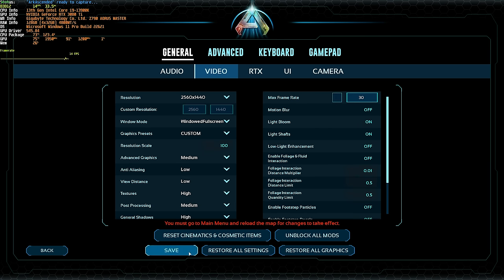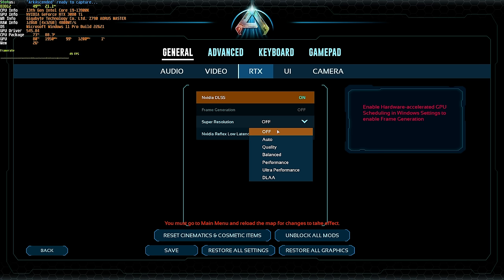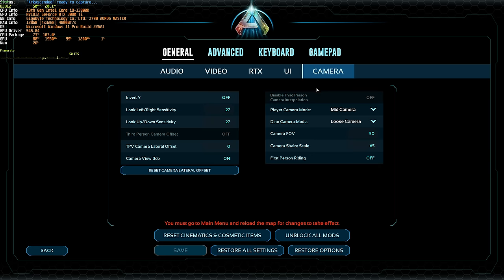With these settings saved, you should notice a huge boost in performance, though you will need to go to the main menu and reload the map for some of these to take effect. Head across to the RTX tab — if you have an NVIDIA graphics card, turn this on. Then Super Resolution: set this to Quality, or push it more toward Performance for more FPS. DLAA keeps your resolution scale at 100% and only uses AI to improve the image further. I'd recommend Quality, which should give you a boost in FPS. And finally, NVIDIA Reflex Low Latency — turn this on if you have an NVIDIA graphics card.